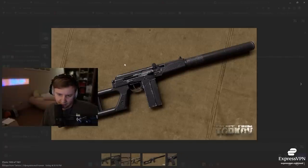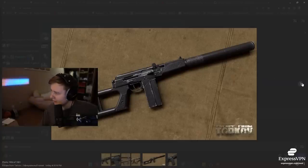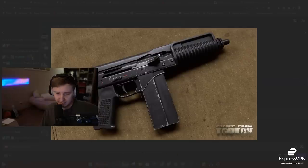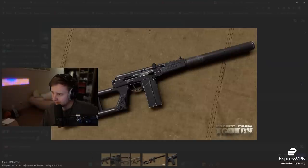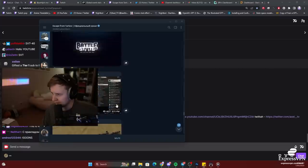We're also getting the VSK and the 9A91. The 9A91 uses the same caliber as the VSS, which is 9x39.